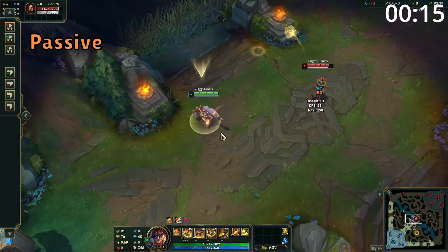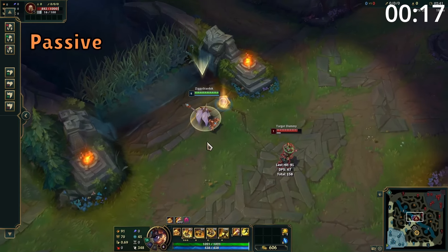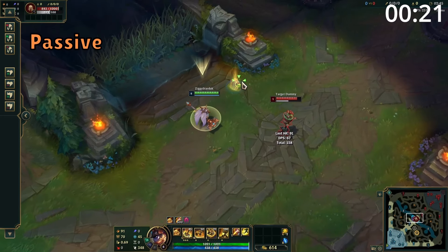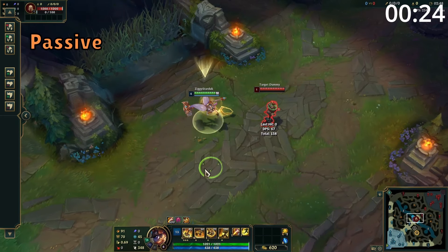Poppy's passive makes her next attack become ranged, where she throws her buckler out, which will bounce onto the floor. This can then be picked up to gain a good shield, or if it kills a unit, it will automatically return to her. However, an enemy champion can stand on it to destroy it.